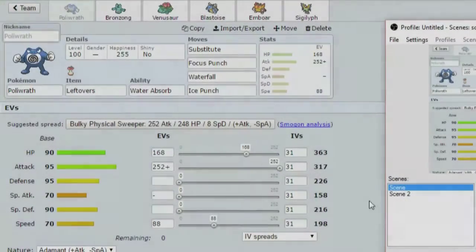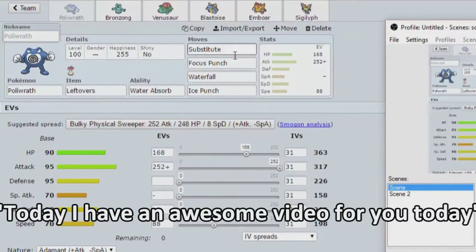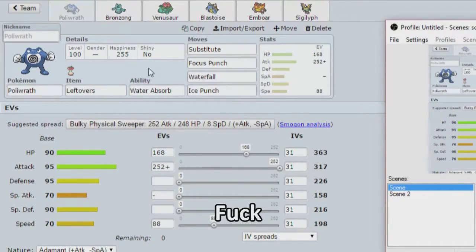Hey guys, today I have an absolutely awesome video where I'm using Sub Focus Punch Poliwrath in RU. I think this thing was actually close to dropping to PU, but I just really wanted to use it in RU. This has been a set since Gen 4, and for some reason in Generation 6 it's not even on the Smogon index. The only set listed is the RestTalk Circle Throw one. This set's definitely doper.